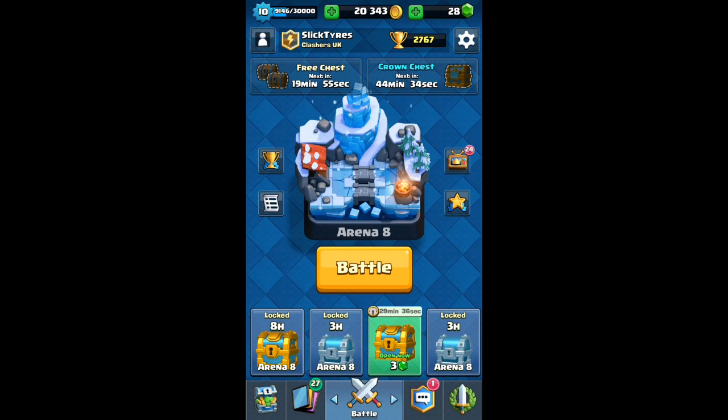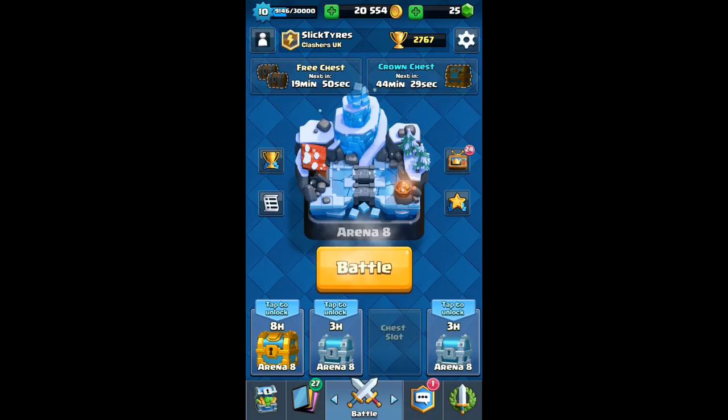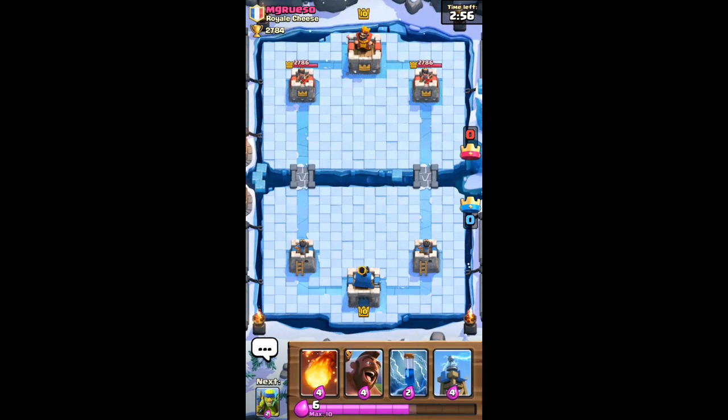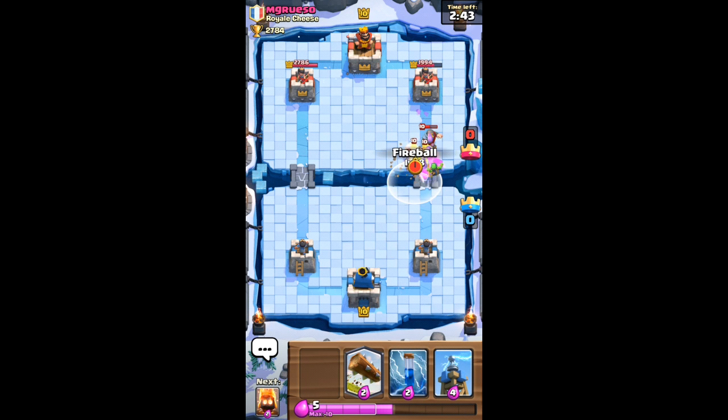We're going to open up this golden chest right here — some gems. Then we're going to open up this chest right here, and then we're going to go into another battle — this will be the last battle. Let's see the chest we get. At the end of the video, just remember — if you didn't see that screenshot, please comment down below because it means it didn't work for me, but it should have. Okay, three hits from the hog right there. He puts on a fireball, and then barbarians.